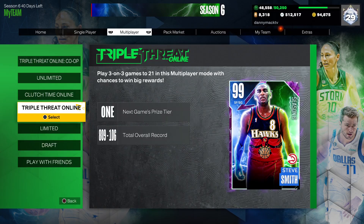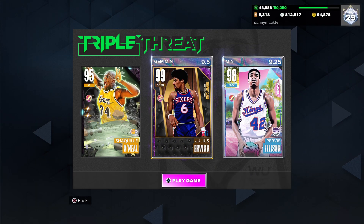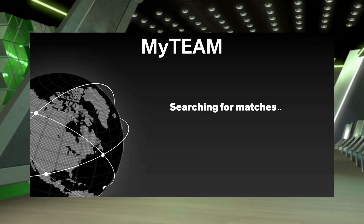Let's go ahead and get into some Triple Threat Online. We'll pair him up with Julius Erving — Never Nervous — and Purvis Ellison, building straight out of Louisville University and the Sacramento Kings.